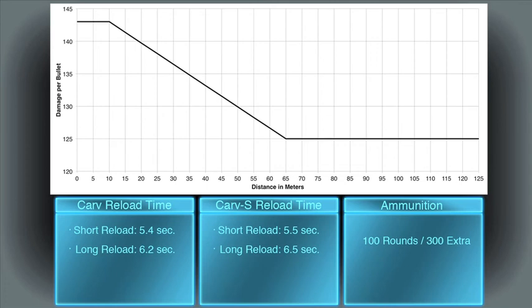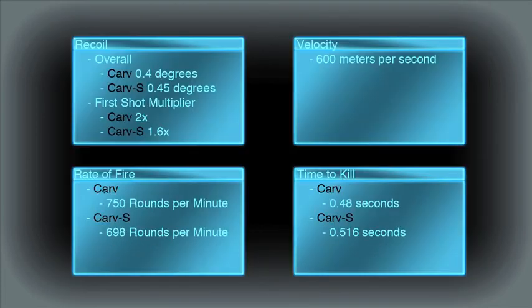The magazine size somewhat makes up for this with 100 rounds per clip and 3 extra clips. This is a Terran Republic rifle so you get that extra ammo, but it's also going to chew through it really quickly with the high rate of fire. That rate of fire is 750 rounds per minute on the Carve and 698 rounds per minute on the Carve S. The projectile velocity comes in at 600 meters per second, and the time to kill on the Carve is 0.48 seconds and on the Carve S is 0.516 seconds.